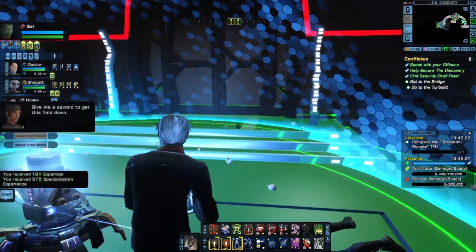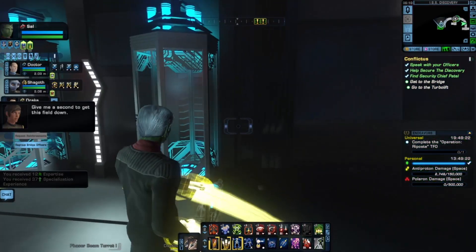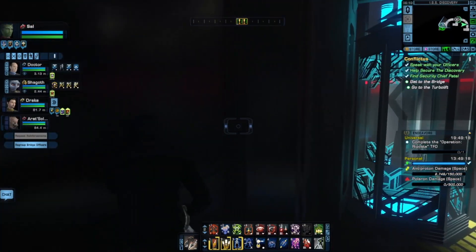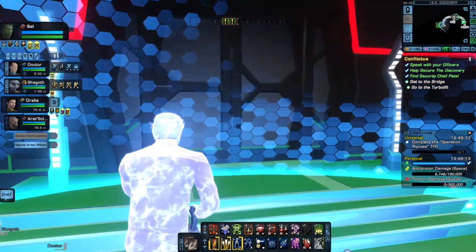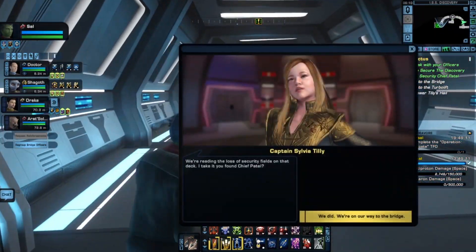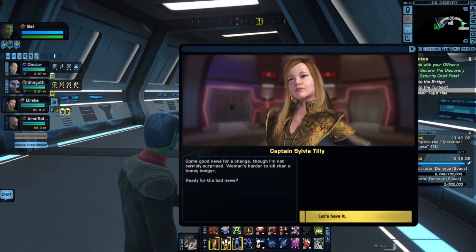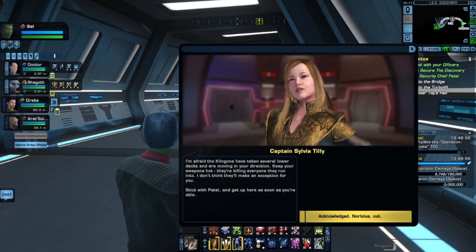We're back — I've got my cannon back. How do I get out of this room? Same way you went in — through the door. Some good news for a change, though I'm not terribly surprised: a woman's harder to kill than a honey badger. Ready for the bad news? I'm afraid the Klingons have taken several lower decks and are moving in your direction. Keep your weapons hot.